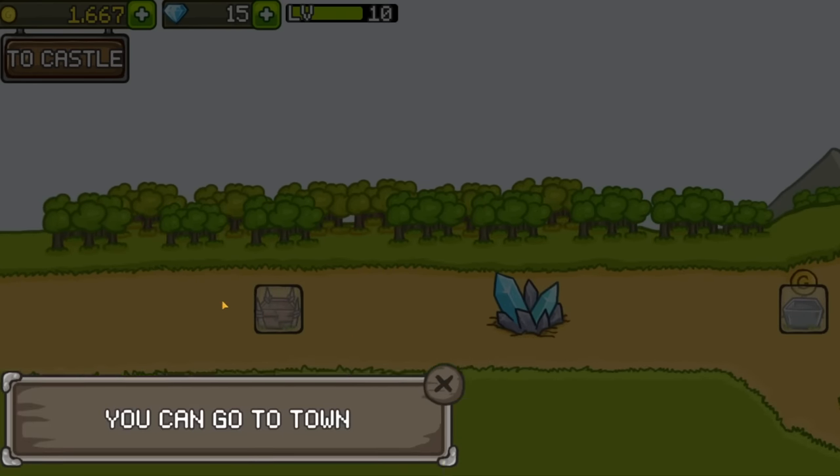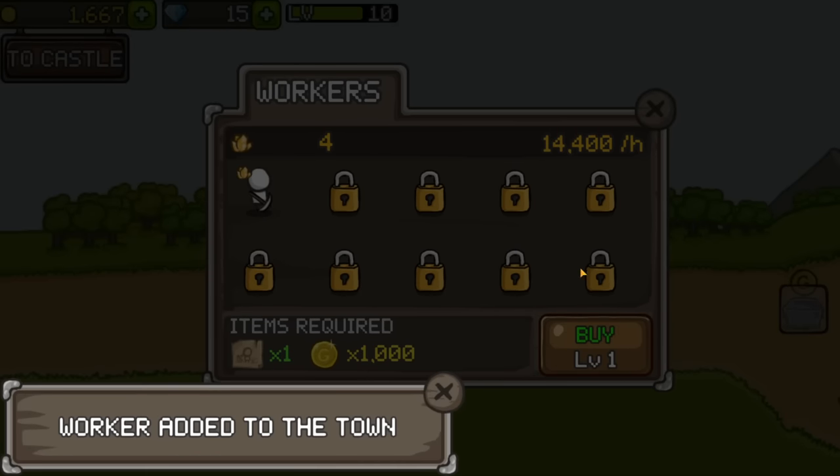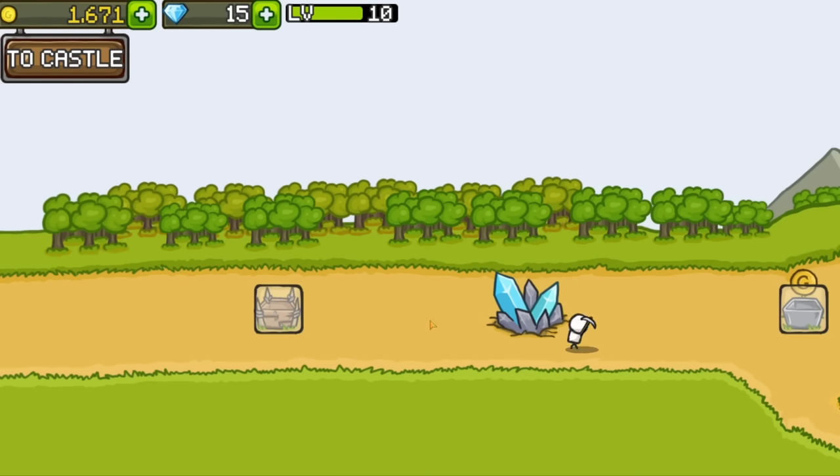The game is telling us to go to town, so we can go and get some workers. Passive gold income — I want gold! So he's just gonna go and harvest that and we get some passive income. I love it.